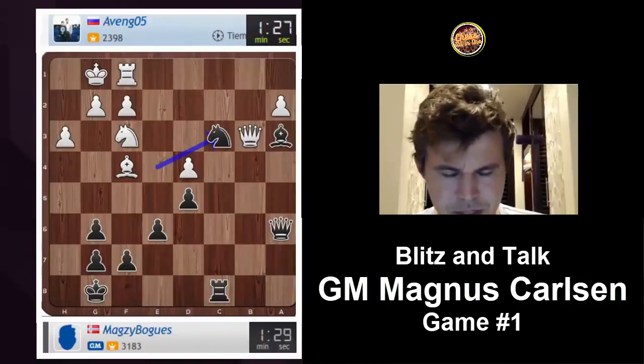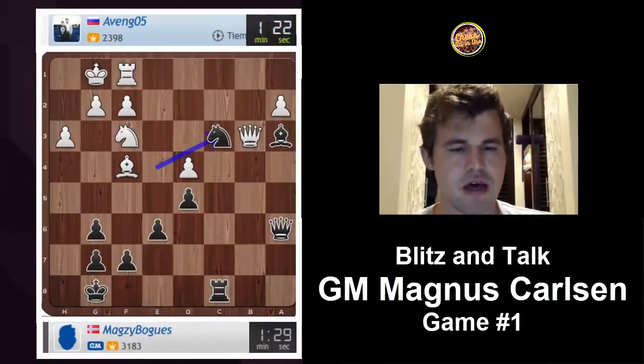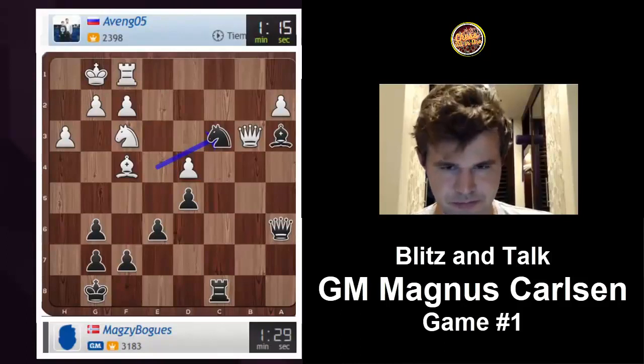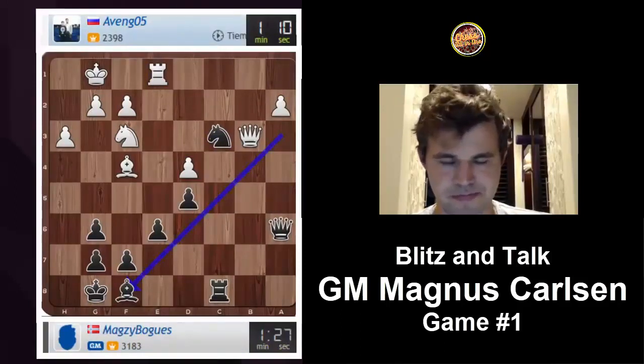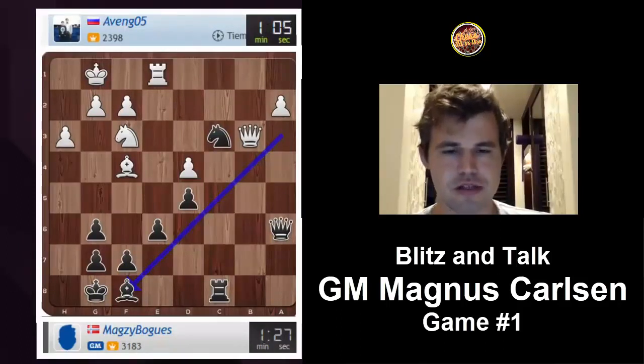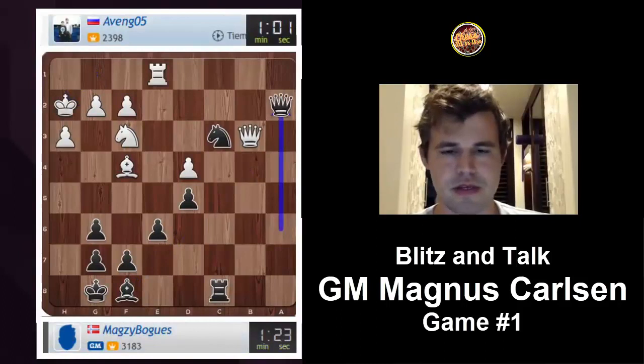That is probably the only way not to lose material immediately. After rook to e1, bishop to f8, I will win a pawn, because I'm threatening both knight to e2 and taking the pawn on a2. So the first tangible result of the little pressure I've had here is the win of a pawn — and that is nothing to sneeze at. We trade.